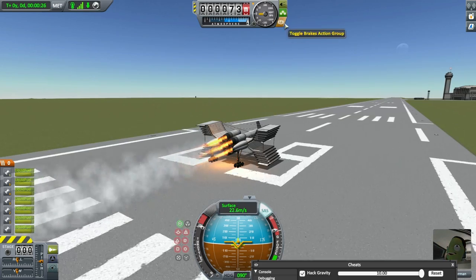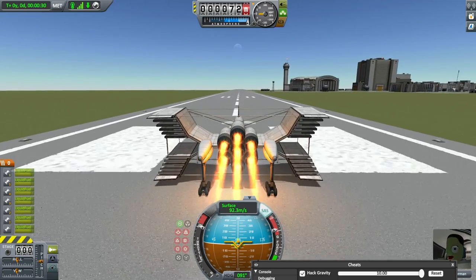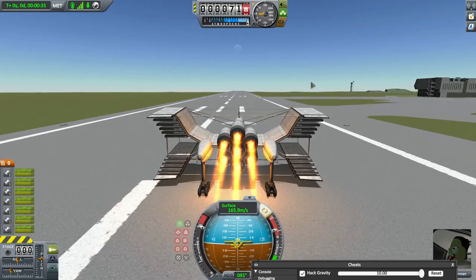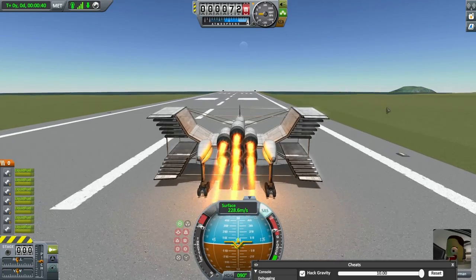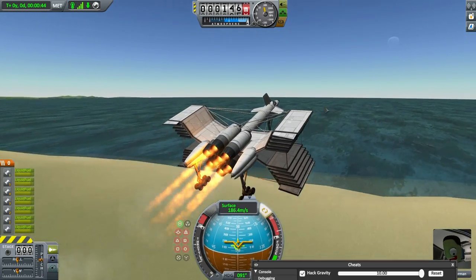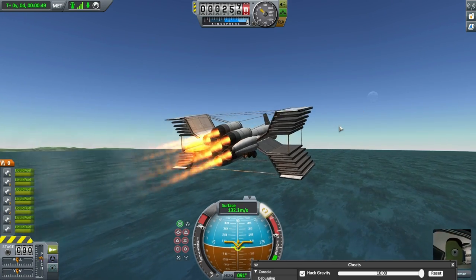Brakes off. We have to get up a lot of speed. The trick with a 10G aircraft is to have a lot of speed and a lot of lift, which is why we have the massive amount of wings — we need that lift. The speed comes from seven of these Panther engines with afterburners on.